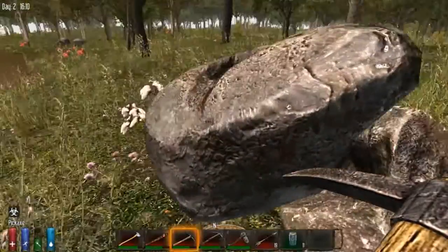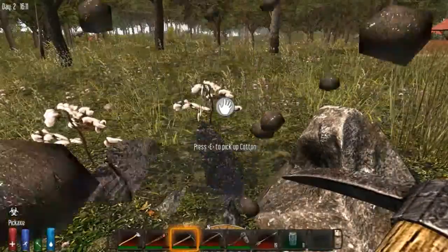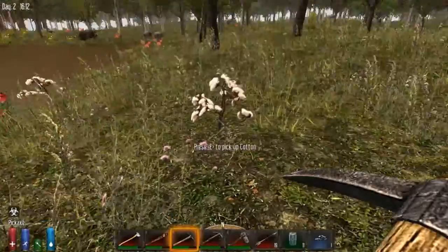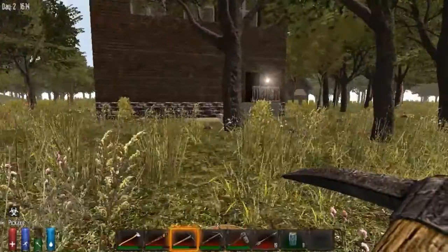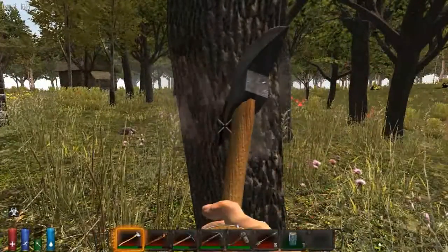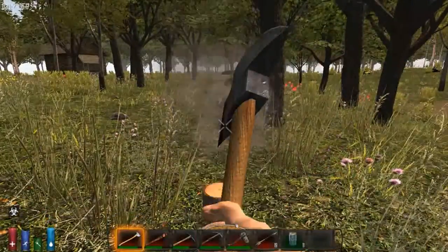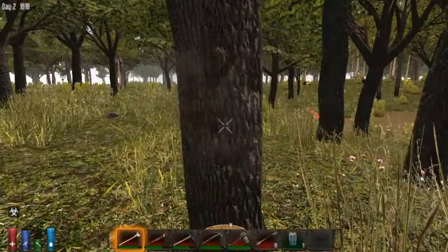I just wanted to show you the pickaxe being used - it's insanely quicker. As you can see, super quick at harvesting stones. And the fire axe for cutting trees is also quite a deal quicker; it takes about 6 or 7 swipes roughly. It is a really quick way to collect large volumes of wood.